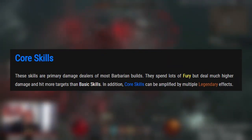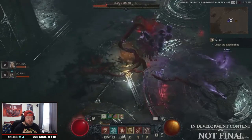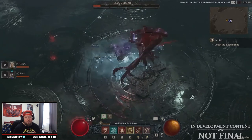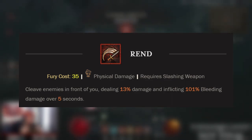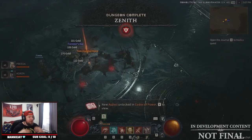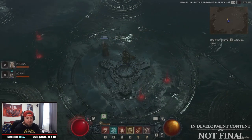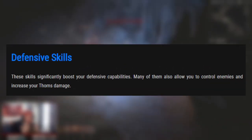Next is Core Skills — this is where it gets interesting. Core Skills are the primary damage dealers for Barbarians; they spend a lot of fury but deal a lot more damage and hit more targets than Basic Skills. You can hit multiple enemies and apply legendary effects from your weapons. For example, Rend is a Core ability that costs 35 fury, has a 33% lucky hit chance, requires a slashing weapon, and deals massive damage cleaving every enemy in front of you.